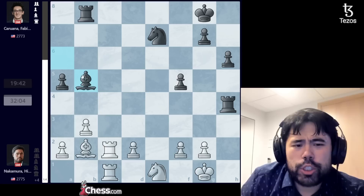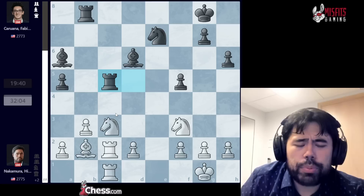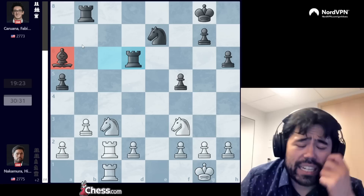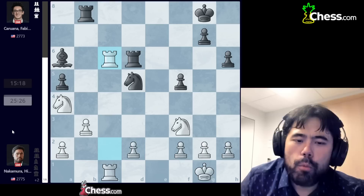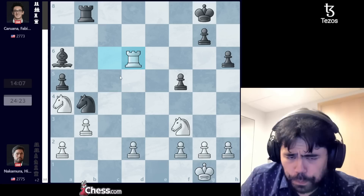I go knight to a4, Fabiano plays bishop a6, I go knight to c3, and now he plays rook to c5. Fabiano would love to go rook d3, but after knight to e1, if black plays rook to d4, I have knight to b5 hitting both the rook and the bishop simultaneously — after black moves the rook, I can take and go bishop e5, winning material. So instead Fabiano plays rook c5, I go bishop a3, rook c6, and we swap a set of bishops.